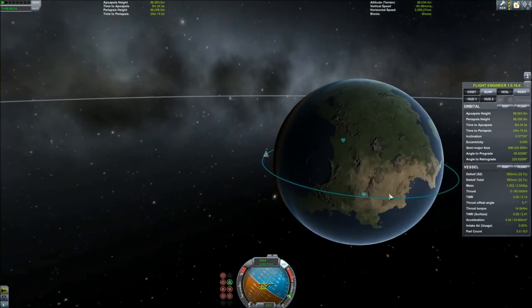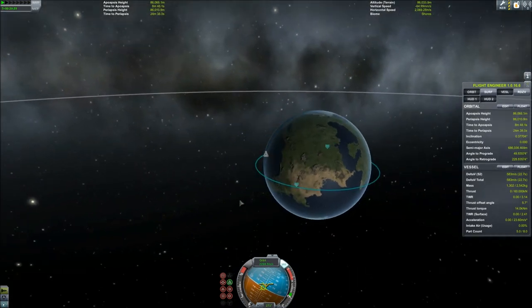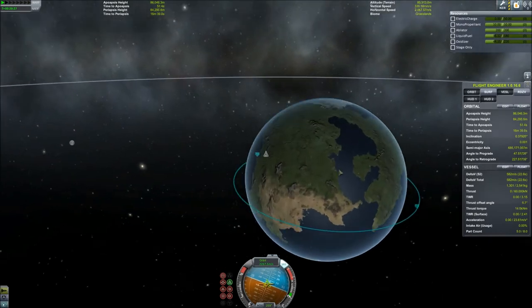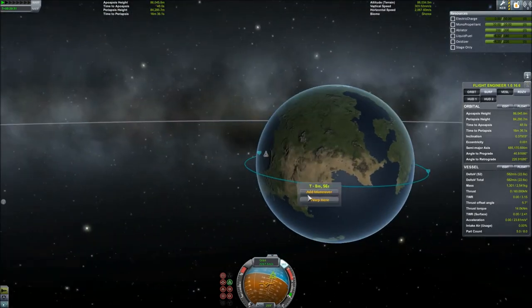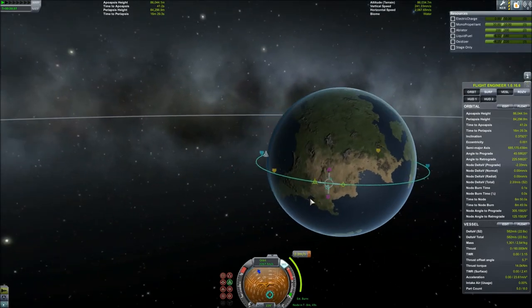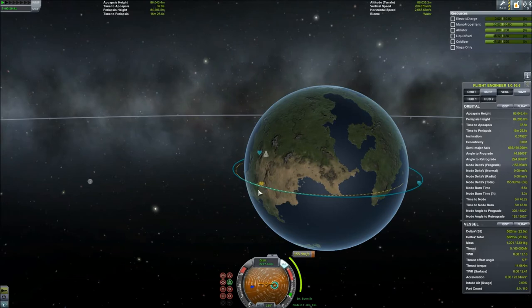In order to return, we want to land in the water, right off the coast of Kerbal Space Center, somewhere right in here. In order to do that, all we've got to do is plan a maneuver node — and unfortunately, it's kind of a guessing game. Go ahead and click somewhere on your orbital trajectory, add a maneuver node, and we are going to plan a prograde burn that is going to get us down.